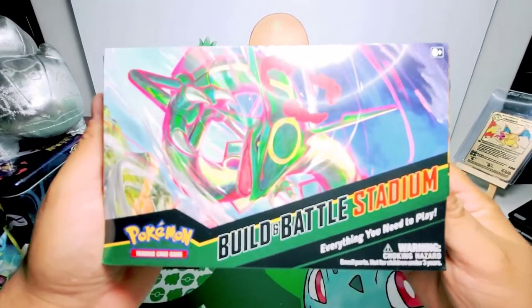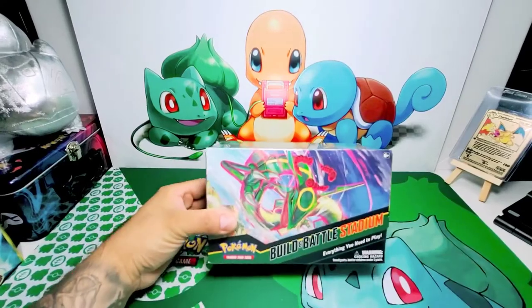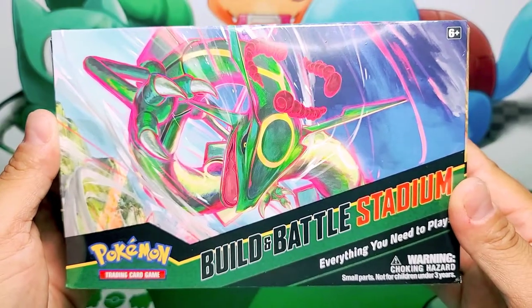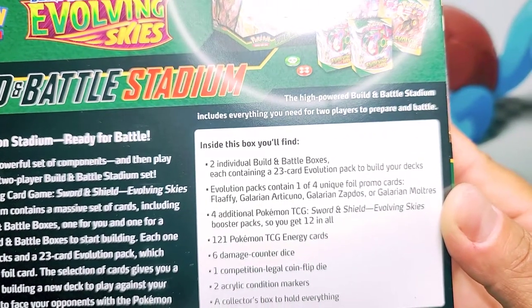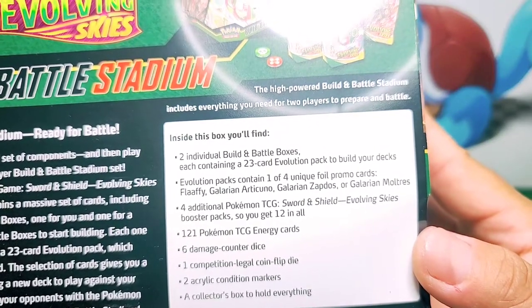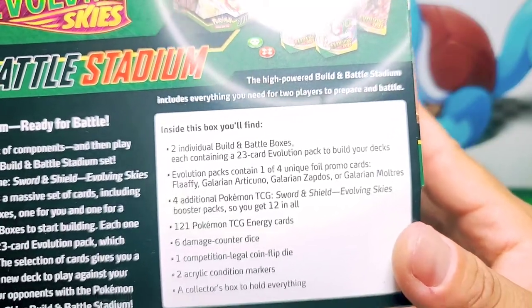Now here it is, guys. Take a look — Building Battle Stadium. It looks sort of like an ETV. Let's zoom in a little bit. Look at that. Building Battle Stadium. Sylveon, obviously. Here are the contents: two individual Building Battle boxes, each containing a 23-card evolution pack to build your decks. The evolution pack contains one of four unique promo foils.